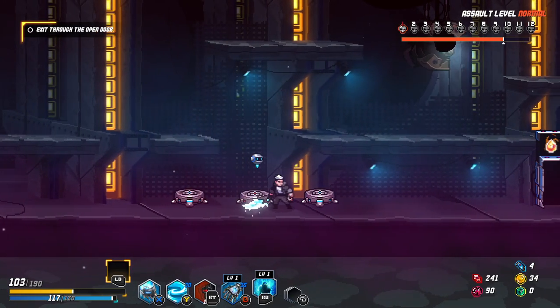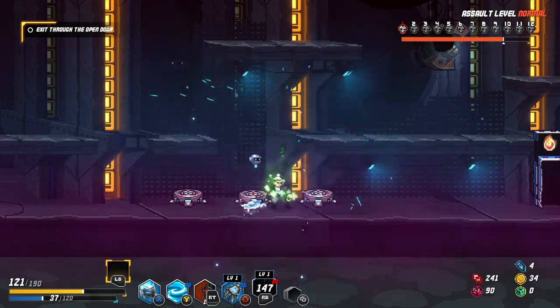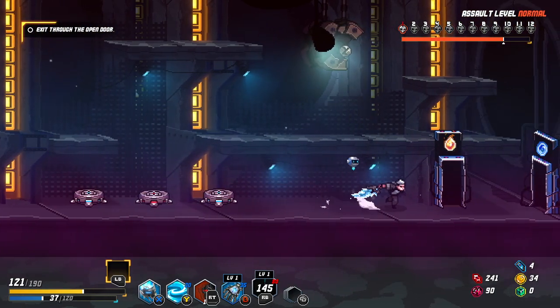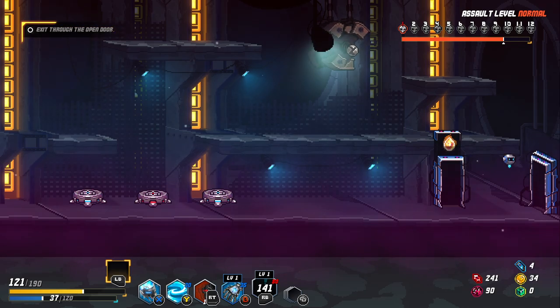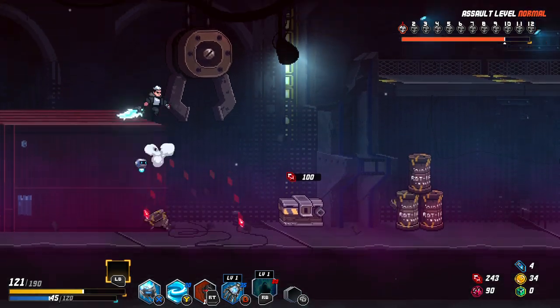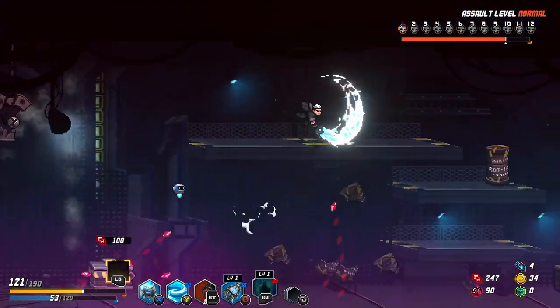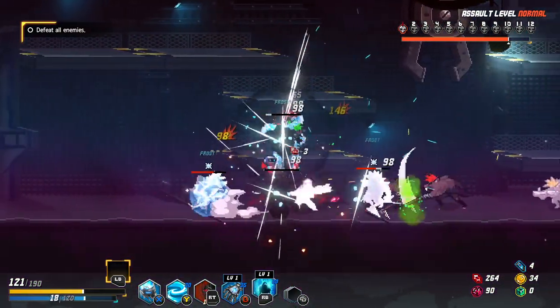How much does this thing cost? 150 cooldown, 80 mana costing ultimate. Let's go with more frost cores. Because if it wasn't apparent, frost cores actually combo with themselves. I'm gonna come back for that one chest. Although it feels like this is the boss room, to be honest.